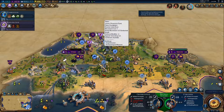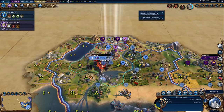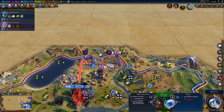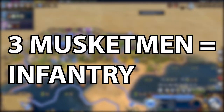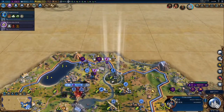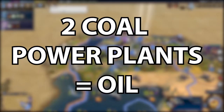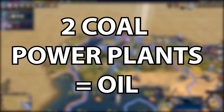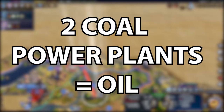It's worth saying that in the vanilla base game or Rise and Fall, steel will also reveal oil on the map and give you access to it. But if you're playing Gathering Storm you'll need to do something else. To get infantry, just build three musketmen - we talked about how to get musketmen in the previous part, so just build three and that will give you infantry. If you're playing Gathering Storm, you will need the refinement tech to get access to oil. Just build factories in two cities, then build two coal power plants, and that will give you access to oil in Gathering Storm.